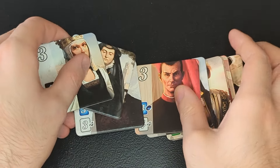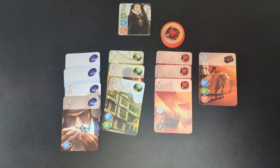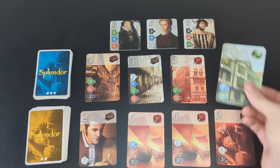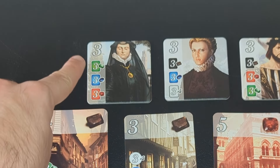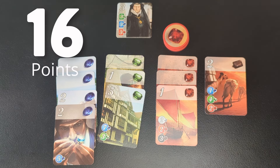The last thing to talk about are these noble tiles. Each one serves as bonus points for collecting a set of matching cards. When you've bought the number of cards shown on one of these tiles, you automatically receive that noble, which is worth three points. Each noble can only be taken by one player, so whoever reaches the goal first will get the tile. For example, if you buy a card that makes this your third green card, and you already have three red and more than three blue, you'd immediately earn that noble. You don't have to spend a turn collecting it — it just happens automatically when you've bought enough cards. So you earned eight points that turn, which puts you at a total of 16, triggering the end of the game.